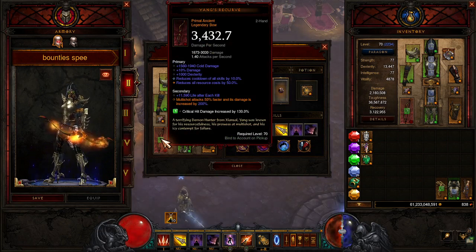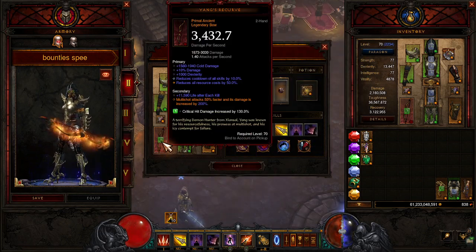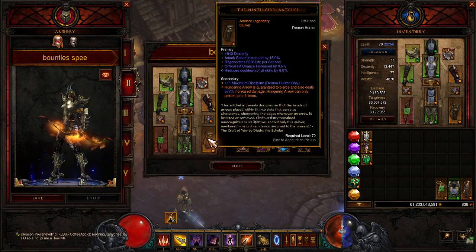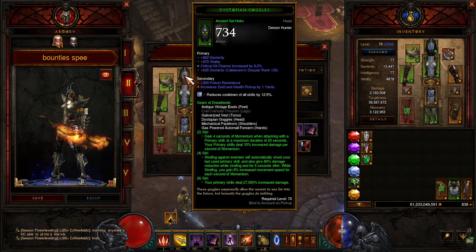We have Yang's Recurve in this build. The only reason we're using this is for the resource cost reduction, because we want to keep up Shadow Power as much as possible and go as fast as we can. The 50% reduced cooldown reduction lets us spam skills. And then we have the 9th Series Satchel, which is what makes the build work — Hungering Arrow is guaranteed to pierce and deals 577% increased damage, rolling up to 600%, but it can only pierce four times.